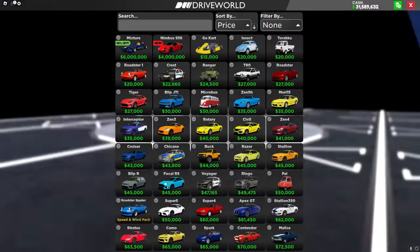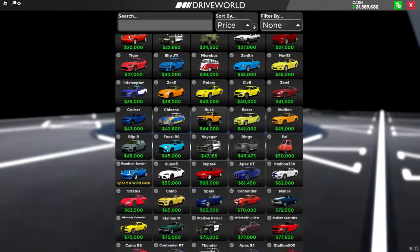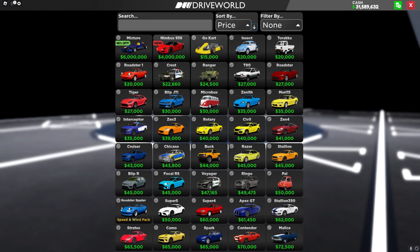Heading into the shop you can see this was changed up a bit so that there are more cars on the screen, making it easier to navigate. You can also see that the Mixture is on sale for 40% off, and there's a new car — the Nimbus 936.